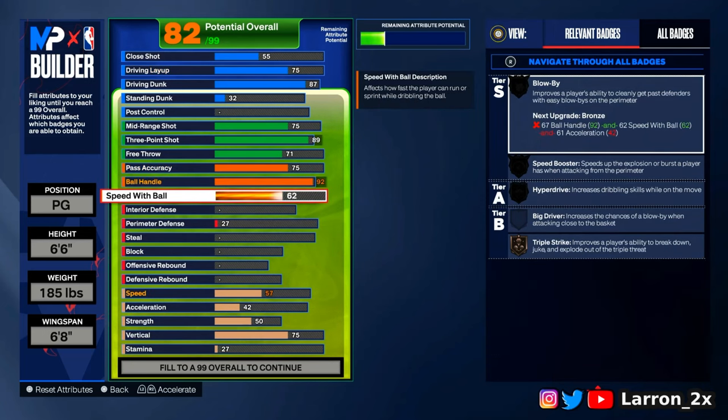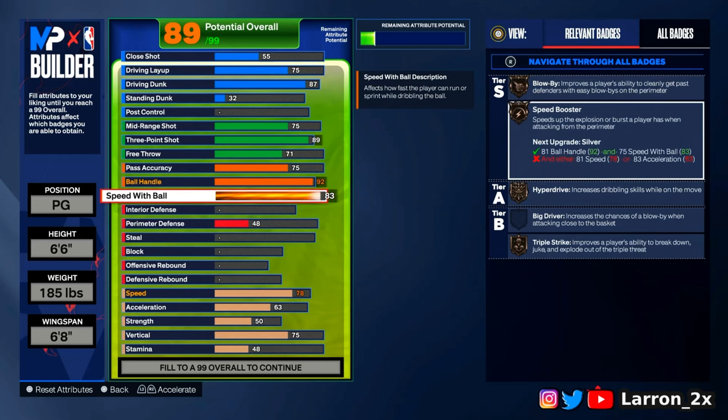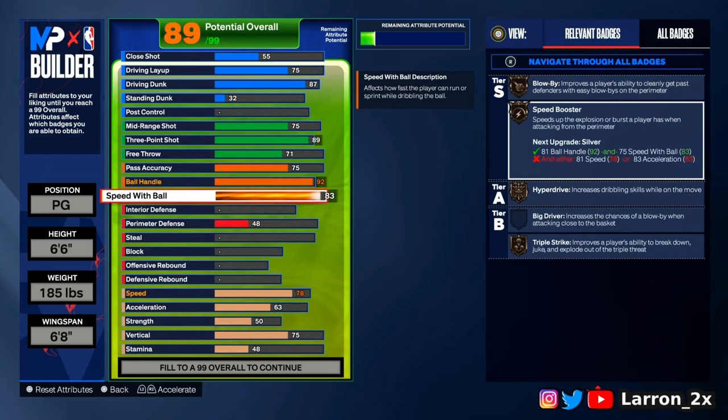Speed with ball at 83. That's for the gold speed booster and gold hyperdrive, which lets you just blow past defenders every time. And if you want to do even better, hit them with that John Wall cross — easy dunk every time.